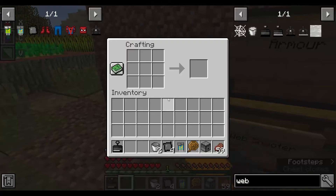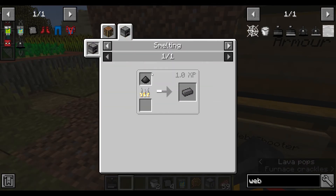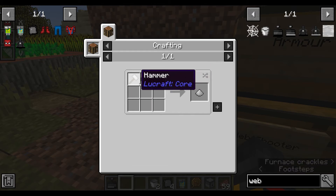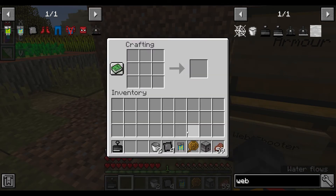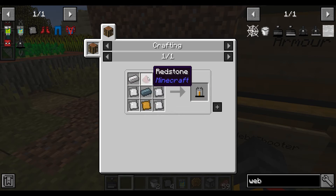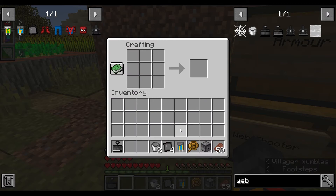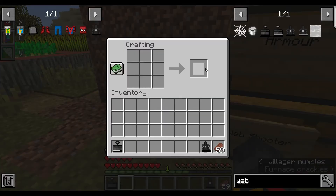Steel plates are made like this. Steel ingots are made by smelting steel dust, which is made with four coal dust and one iron dust. Iron dust is made like this, and coal dust is made like that. To make the advanced circuit you need copper wiring, an LV capacitor, and another basic circuit. If I make it, it comes out like this.